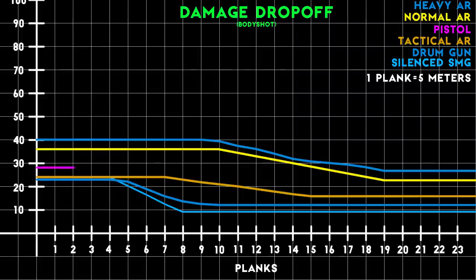The Silence Pistol also has a similar damage drop-off profile — somewhere in between the close-range SMGs and the long-range assault rifles. The problem with the pistol was that it was so inaccurate that it was unable to take advantage of its damage drop-off. And that brings us to the greatest advantage of the Tactical AR: its accuracy.